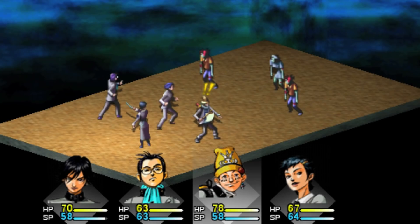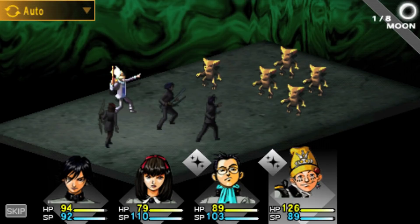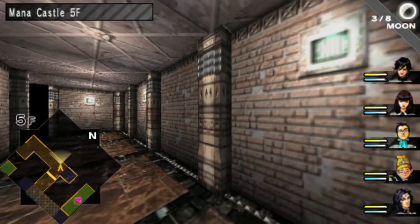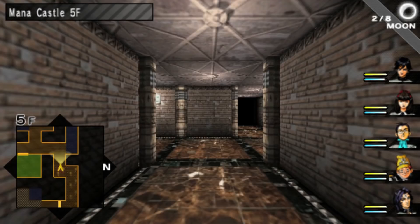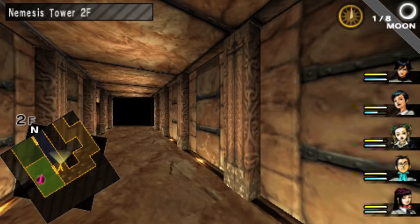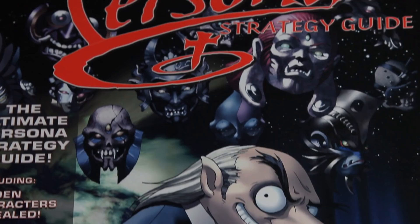The game now runs much smoother and has a quicker flow to its combat. There's now a skip feature when you press start that speeds up the battles even more and skips all the animations and effects. Dungeon exploration has also been massively sped up. In the original game, your character walked through corridors — now they go from 0 to 60 at a moment's notice.